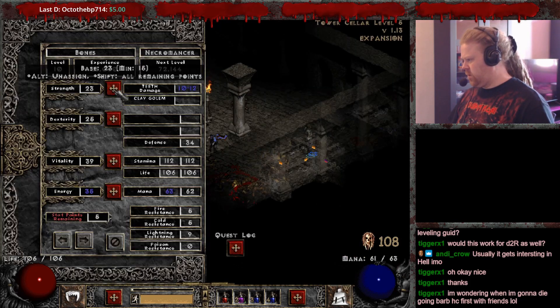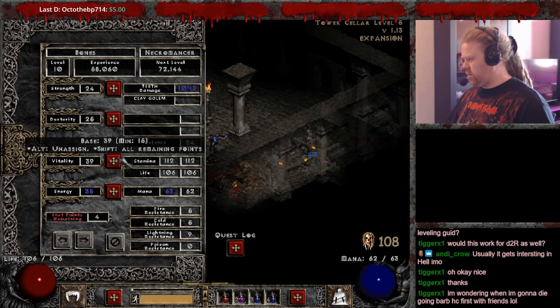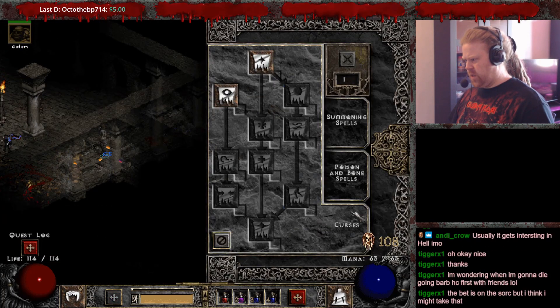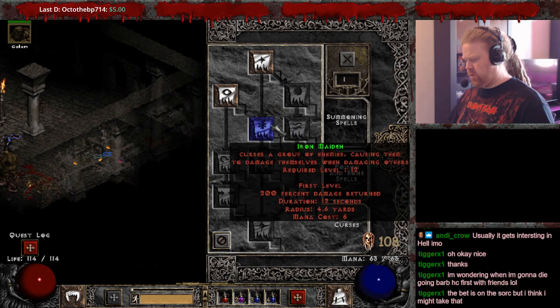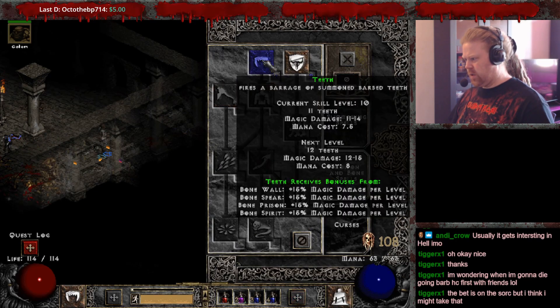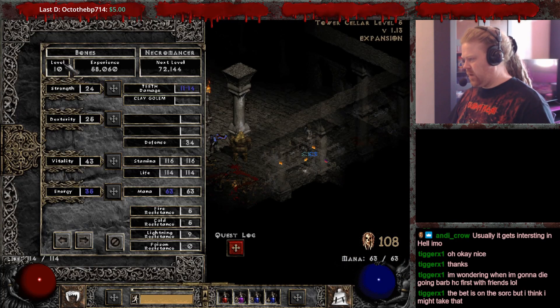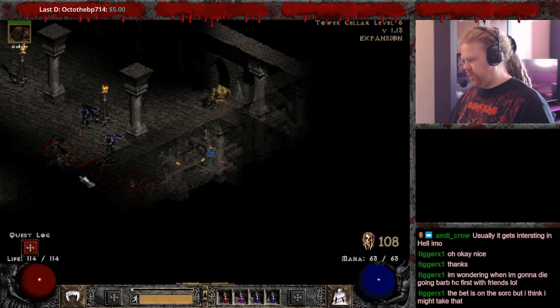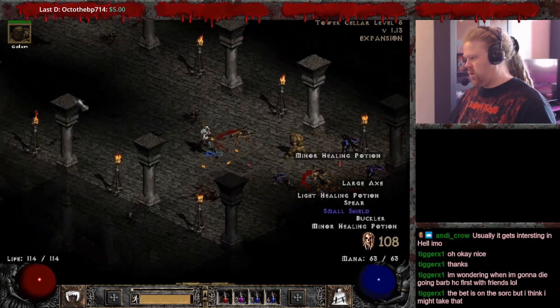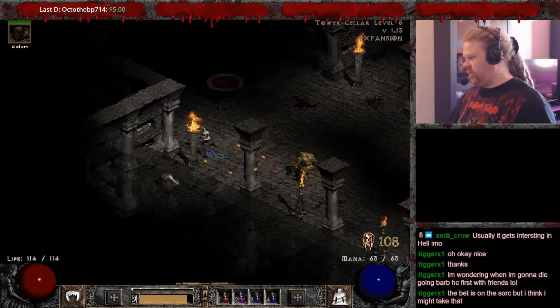Level 10: one Strength, and we bomb the rest into Vitality for now. We're still going to go Teeth, probably until level 14 or 15. And then we're going to pick up Amp Damage and Iron Maiden for the bosses. Level 11: we continue on the same path.